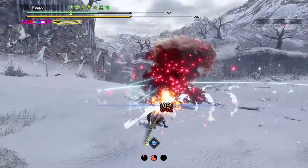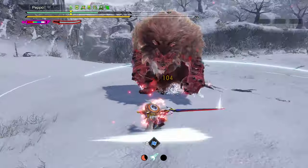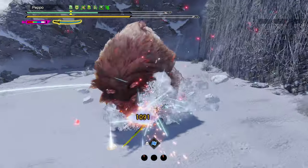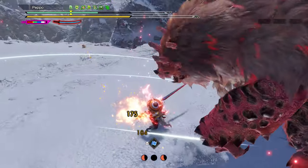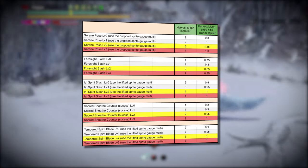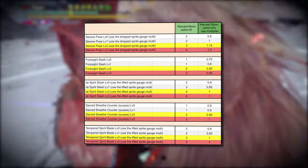This is really important, as Serene Pose is the most powerful counter inside the Harvest Moon ring. It gets 4 additional hits — the same as the Iai Spirit Slash — and this is why these two counters pull out the highest potential in combination with Harvest Moon. Here you can see the number of additional hits for every counter, as well as the extra hit multiplier. Thanks to DTL North for providing this table.